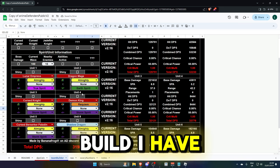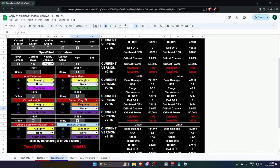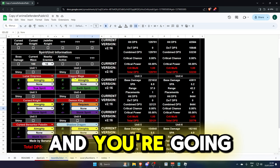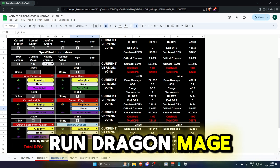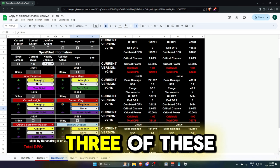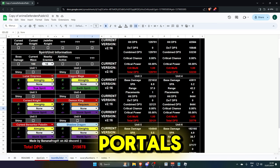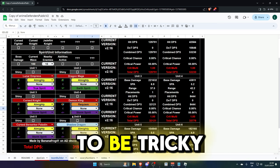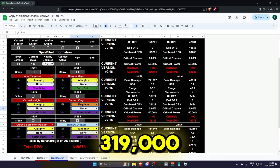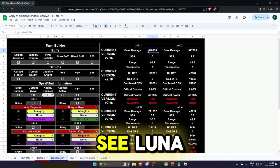This is the same build I have, I just don't have a Demon King. For a full DPS build you're going to want to run Lunar Empress, Dragon Mage, Curse Knight, Demon King, Shadow Dragon, and Berserker Paladin. Three of these units are free to play or obtainable through grand portals, however the other three are going to be trickier to get.